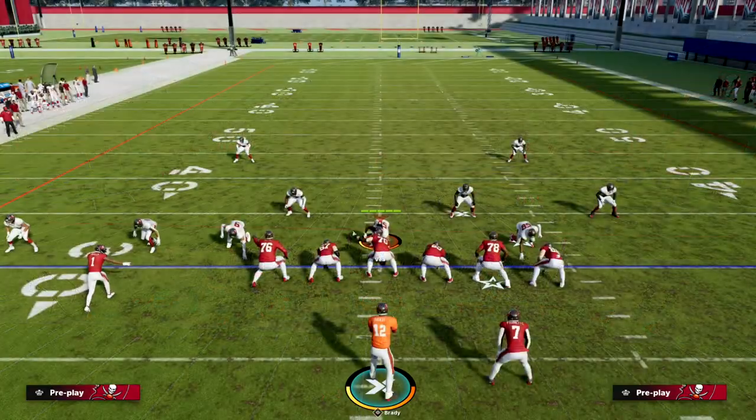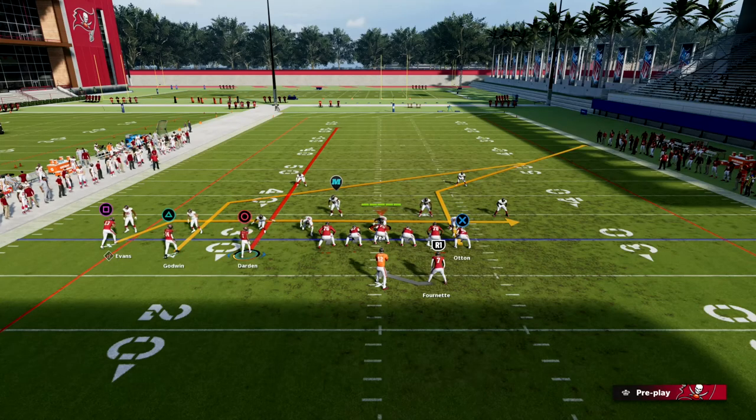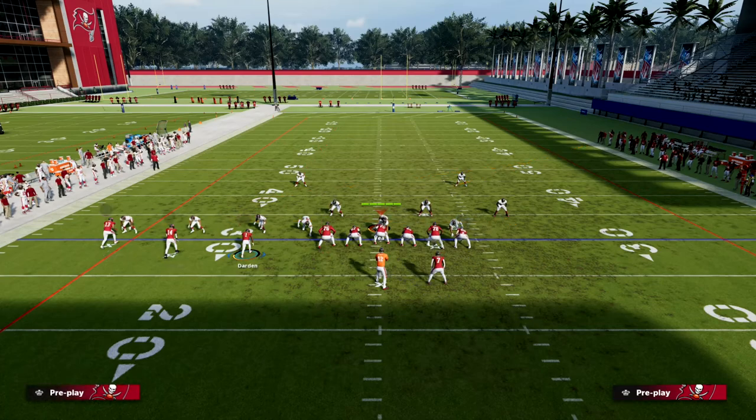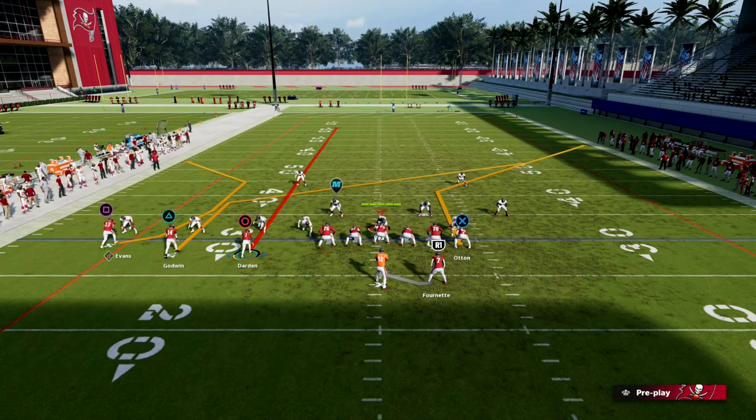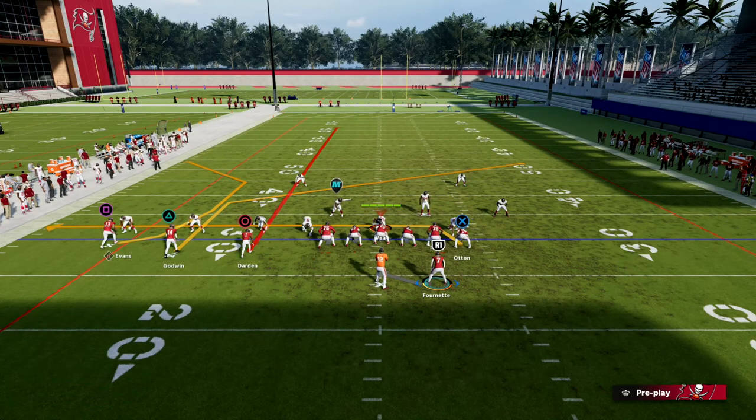What we're going to do is streak our inside trips receiver. Most teams are going to key on this player, so this allows us to use him as a decoy in this setup. We're then going to C-route our outside receiver. If you don't have Outside Apprentice, make sure you're using it - Outside Apprentice is probably the most important ability this year, I actually think it's more important than Set Feet Lead. And then we're just going to drag our tight end.